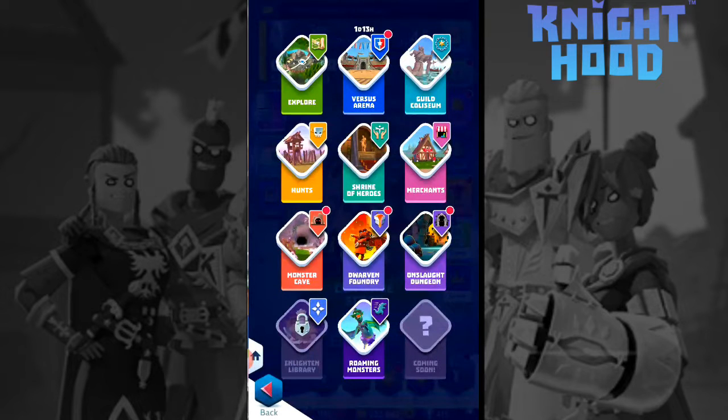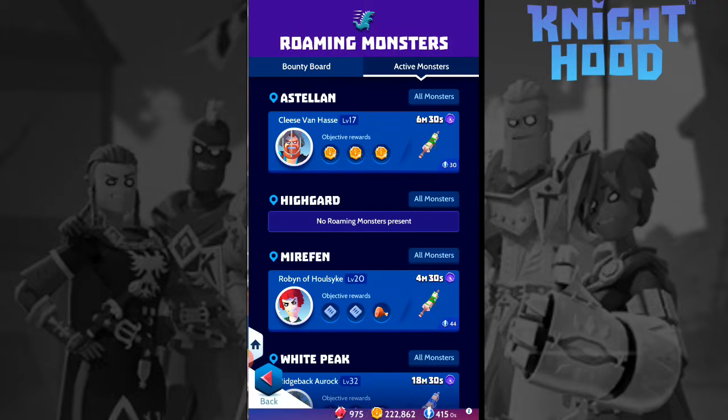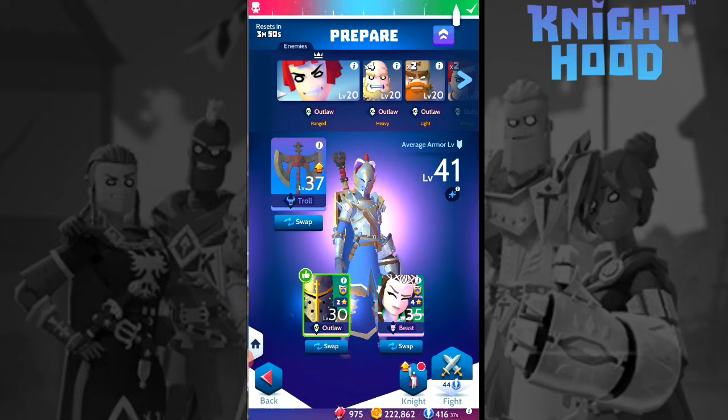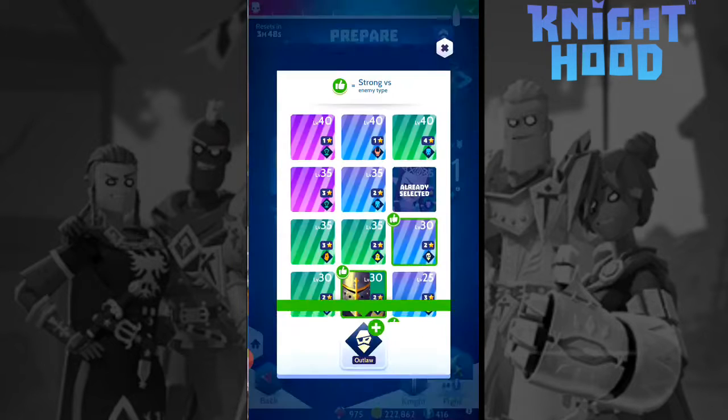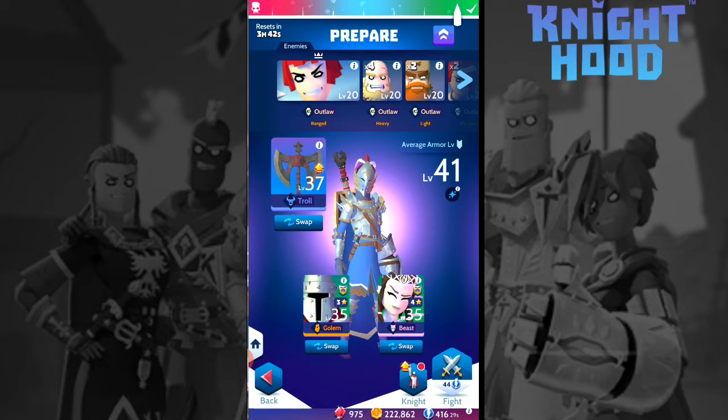To complete this riddle, you can go to roaming monsters, then active monsters, and click on Hunt. You can attack any kind of enemy, but here comes the most important part — you need to choose Christian.